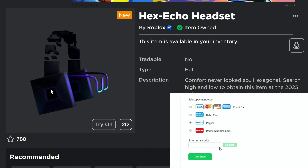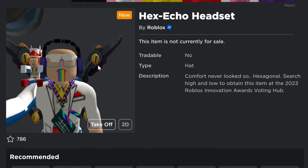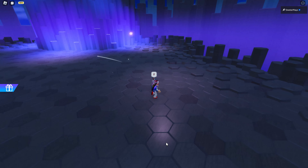I'm going to show you how to get this secret free UGC item, the Hex Echo Headset. This is what it looks like when you're wearing it — it doesn't really line up with the little weird sunglasses in the front, which is kind of odd. But this is for the Roblox Innovation Awards 2023.